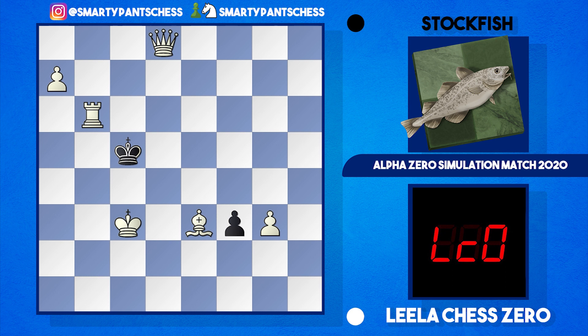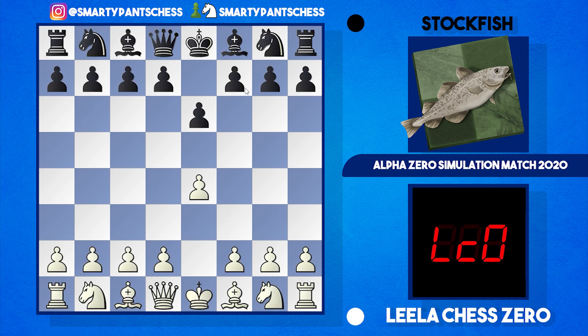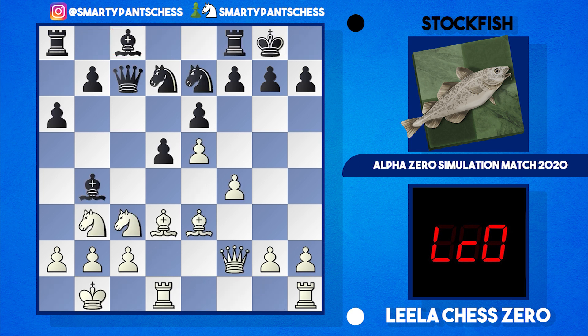A rather interesting simulation match — 10 minutes with 5 seconds increment, a fairly quick game. Stockfish made a few errors, but this was a great visualization of how to defeat the French Defense. Leela dominated with the two bishops, which happens a lot in the French because black always has a disadvantage with the e6 pawn blocking in the c8 bishop. Stockfish took on c3 thinking it would destroy white's position with doubled pawns, but that bishop proved vital. Hope you enjoyed the analysis — if you did, please drop a like, comment, or subscribe, and I'll see you in another video.